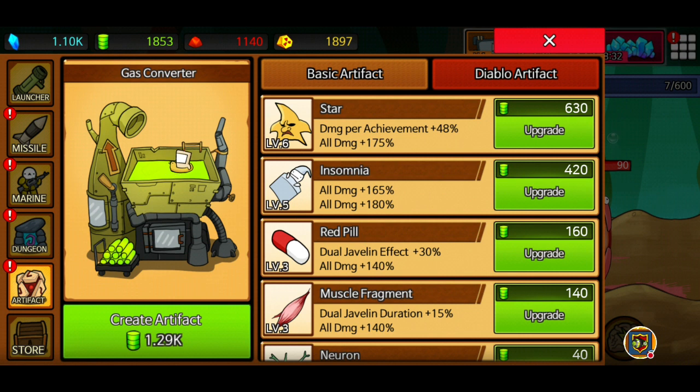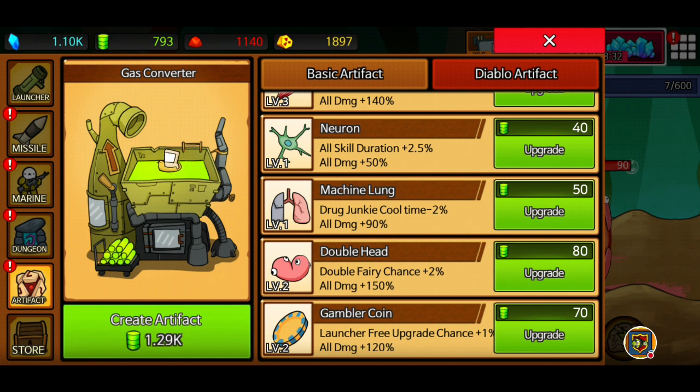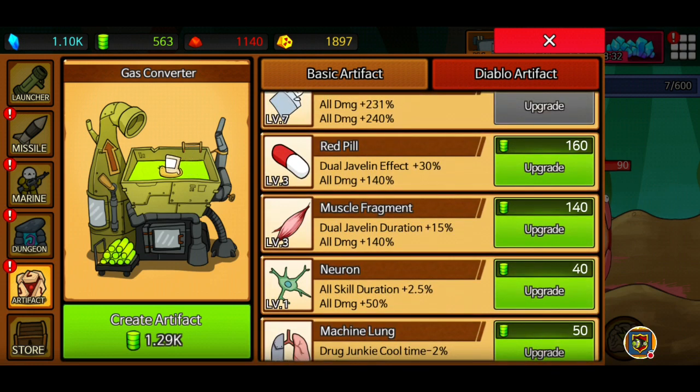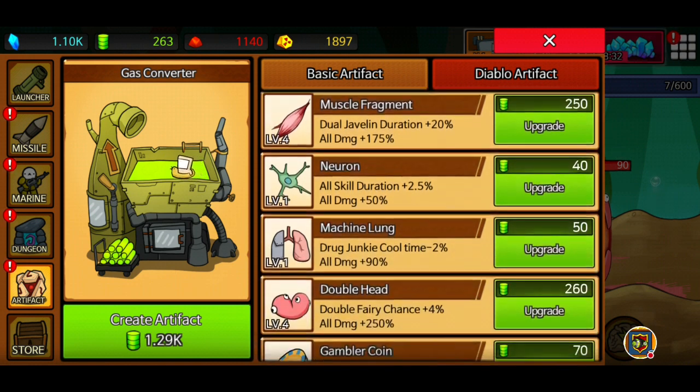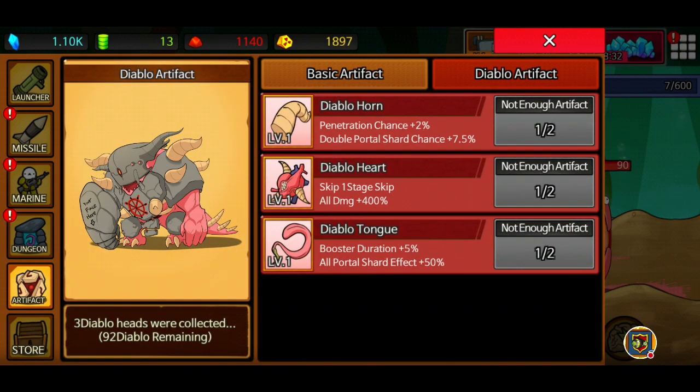Insomnia might be a better one to go for rather than damage per achievement. I think I might go for massive total damage again as well. Then let's just burn through the remaining 700 coins - double fairy chance, get some more damage up 200%, go for that one again. Not really interested in junk drug junkie. I can get my dual javelins upgraded for another 300 so I'll take that. Skill duration will go up a level, gambler coin up another level. Diablo artifacts I can't upgrade until I get to level 2000.